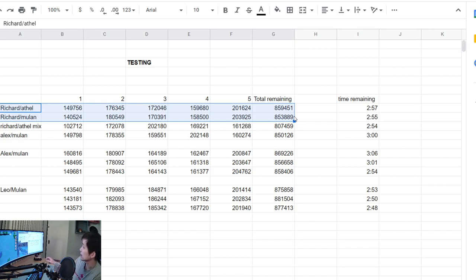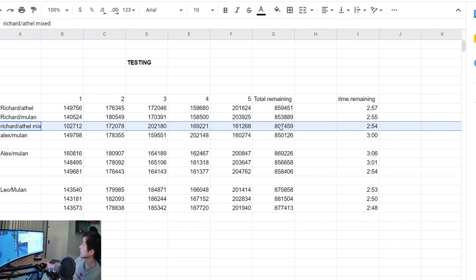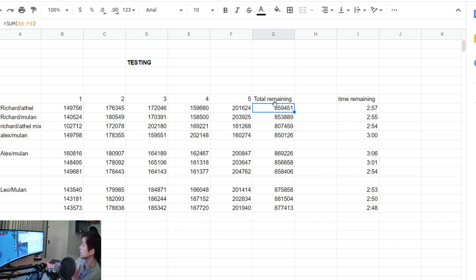One thing I wanted to test was replacing Ethelfleda with Mulan, so I did a comparison between Richard and Ethelfleda versus Richard and Mulan. From the test results, Ethelfleda is still irreplaceable — she is still very much needed on the open field and is actually performing better than Mulan. The amount of troops remaining was higher with Ethelfleda than with Richard and Mulan in a five-marches setup. Next, I tested Richard and Ethelfleda mixed troops versus 100% infantry, and the mixed troop performance was far worse — 800,000 troops left versus almost 860,000 troops left with 100% infantry.